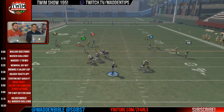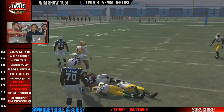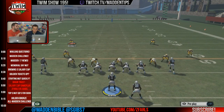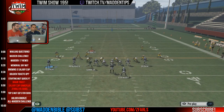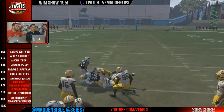You have the drag, the slant, the quick out, and the angled post — so four routes that beat man. This is a formation where you'd think it's probably not gonna be great for attacking man-to-man coverage, but it actually works really well. Combine that with having one of the best ways to run the ball in the game with inside zone — you use the motion and you can have success running the ball from it.